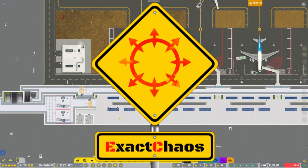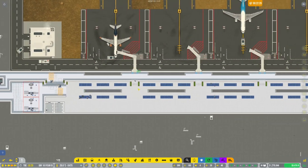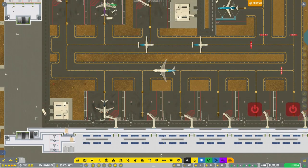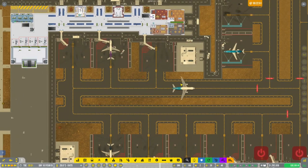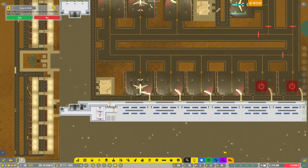Hi guys, I'm Exactcast and welcome back to another episode of Airport CEO. Our new terminal is in action — planes coming in and out, and this little one-way taxiway setup is working pretty well.